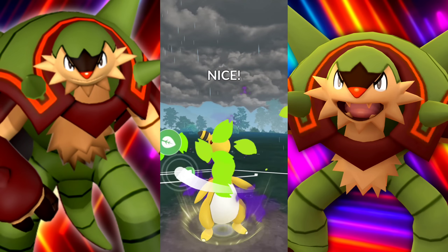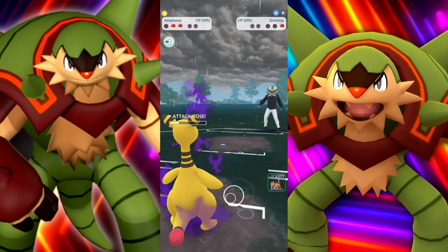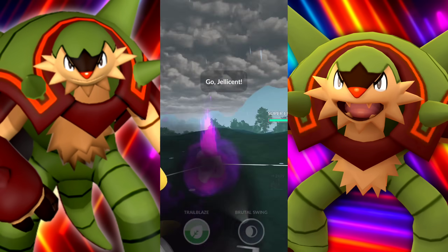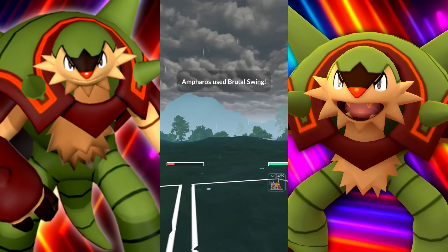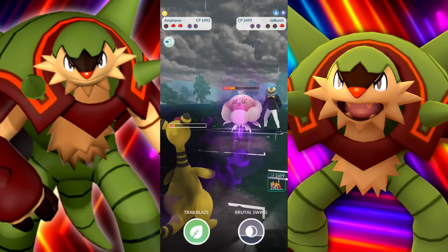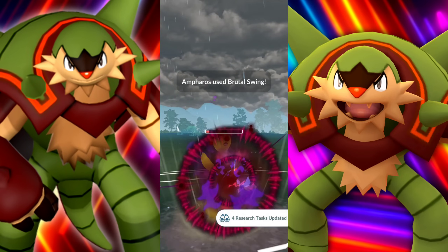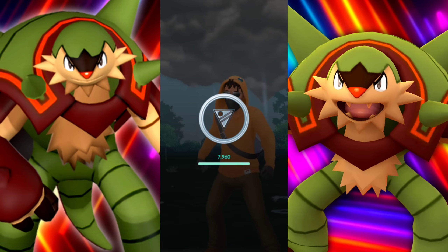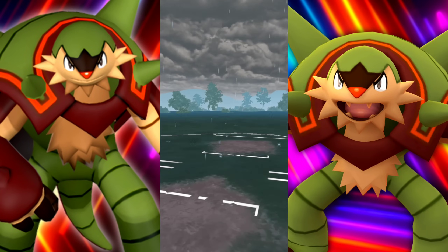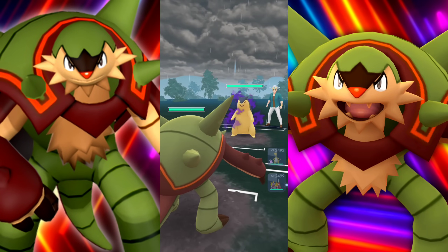It's time for Ampharos to shine here - bringing in a Greninja. We're going for that Trailblaze, taking them out while raising our attack. Attack is up by one stage. They've got a Ghost Jellicent in the back. We're going to throw that Brutal Swing with that attack boost - doing so much damage, able to get to another one. Do you see why I like Ampharos? It was all set up and they were Water-types, but it's still an amazing Pokemon.